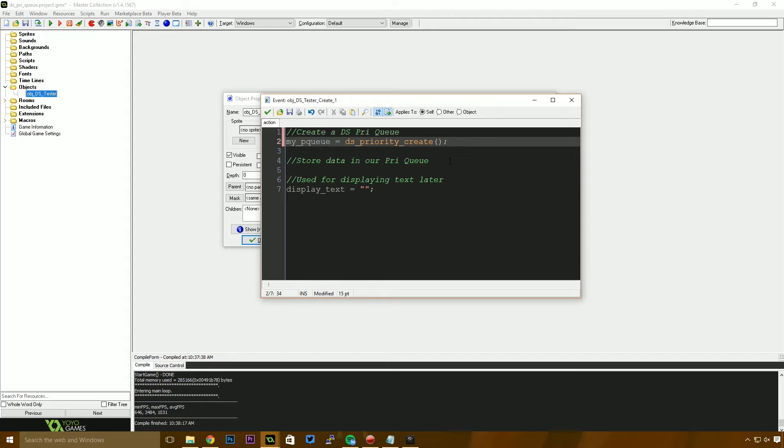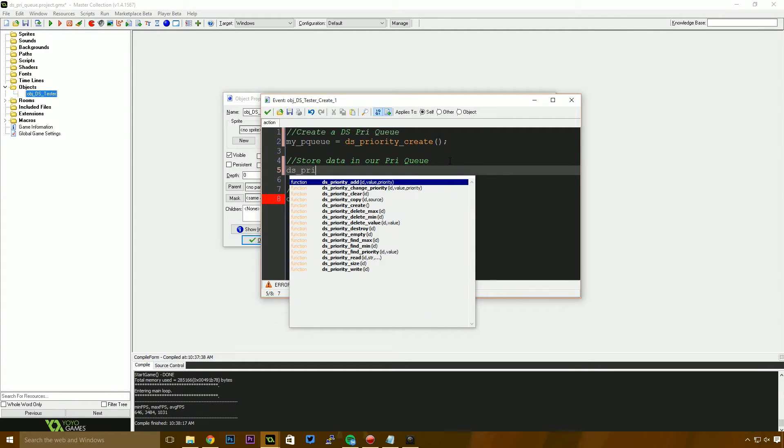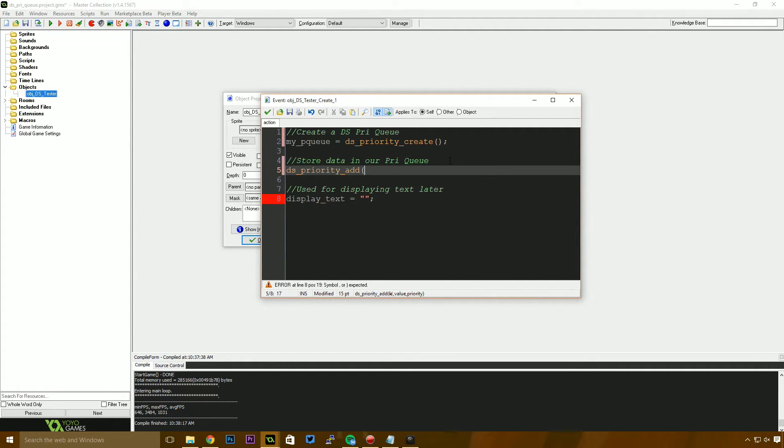The next thing we need to do is store some data in our priority queue. We use the add function — not enqueue like in a regular queue, but add. With the add function we get to specify a priority, which is just an integer from zero to 32,000 something. So I'll say ds_priority_add, the ID is my_PQ, the value is "not so important", and the priority is five.